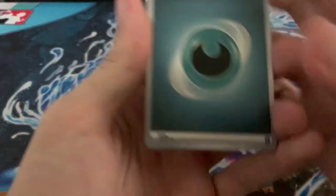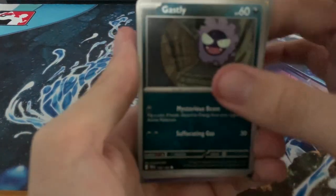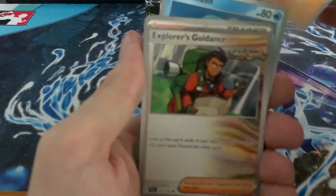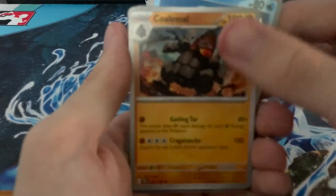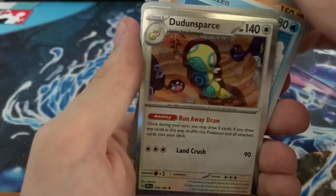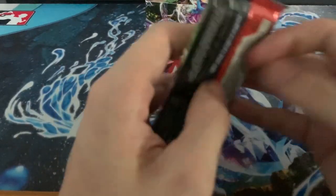Fighting, Darkness, Bronzor, Mudbray, Ghastly, Minizen, Mudstail, Explorer's Guidance, Glossal, Vikable, Latios, Dunsparce. Two packs without a hit so far. Sorry, I'm already losing count.